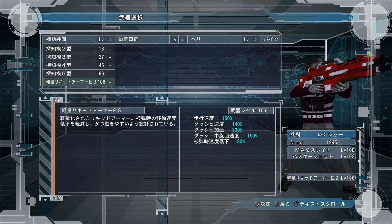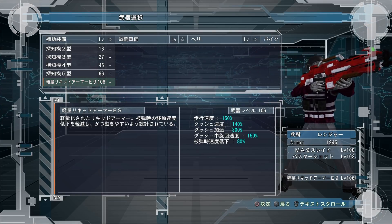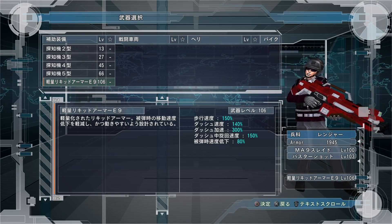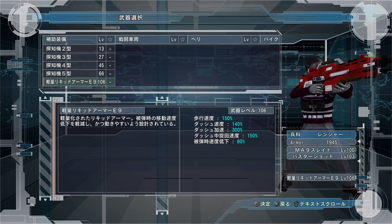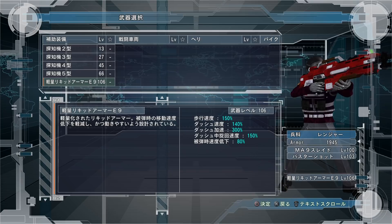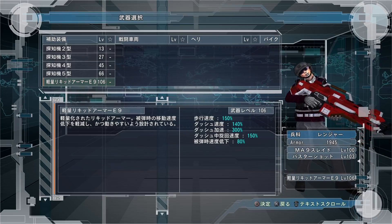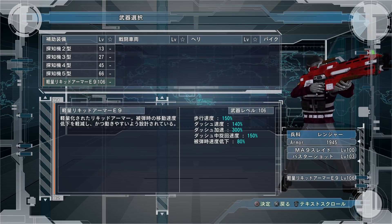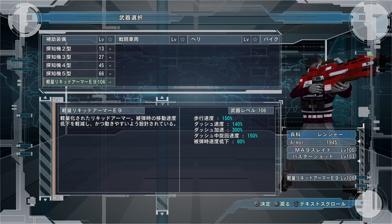The item is not very good, and I don't understand what they were thinking with this item. The stats are: 150% walking speed — so 50% more walking speed — 40% more dashing speed, 300% acceleration so you can accelerate really fast to that speed, 150% turning speed so you can turn really fast, but 80% from when you take damage as far as what slows you down. What that means is instead of slowing you down 100% like it normally would, it slows you down 80% — which is only a 20% decrease — which is not very good.